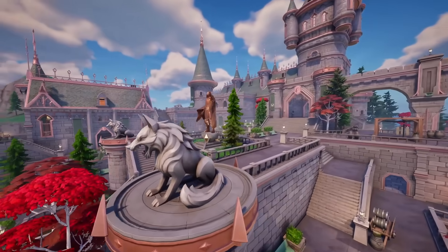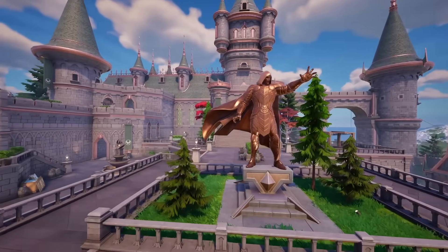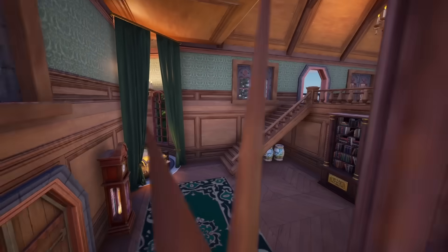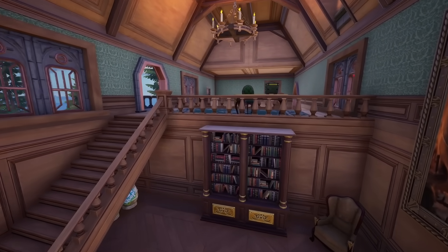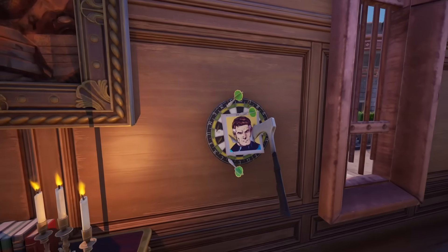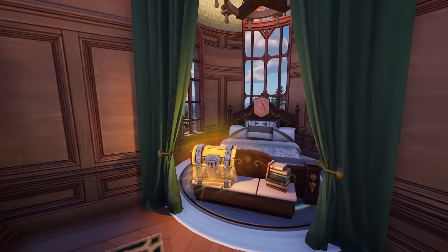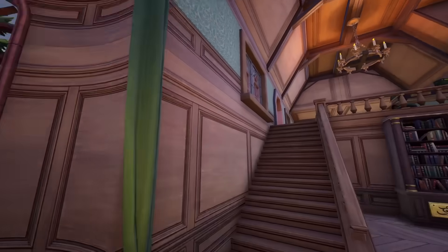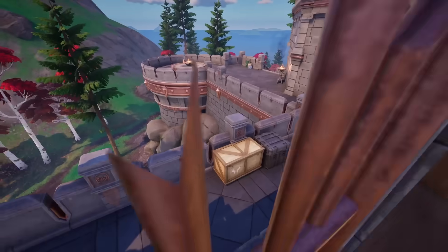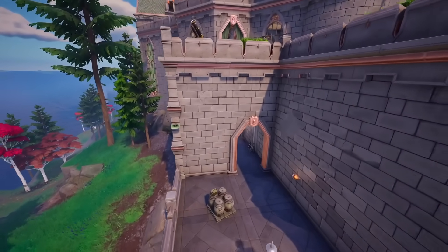First off, we're going to start at Doctor Doom's main spawn. This is where he has actually harnessed the power of Pandora's box. Castle Doom is where Doctor Doom is based, and there are so many Marvel easter eggs. On this wall here there's an axe on a dartboard with Mr. Fantastic on it, which is pretty cool. We also have a bed, potentially being Doom's actual bedroom.